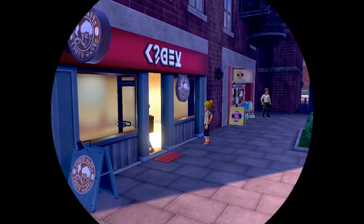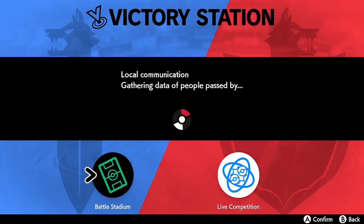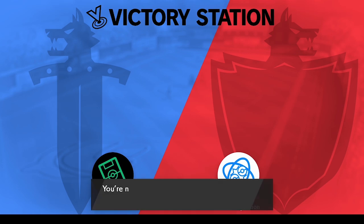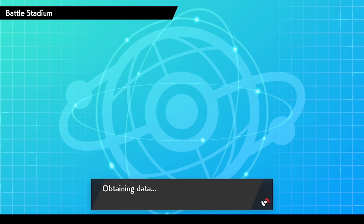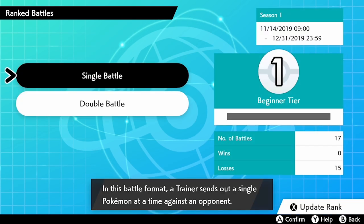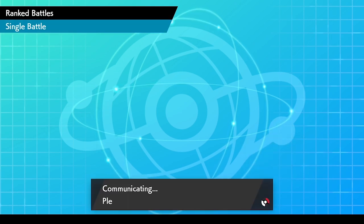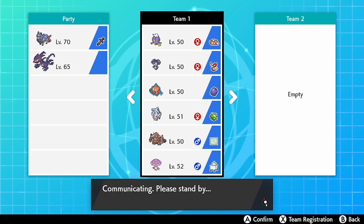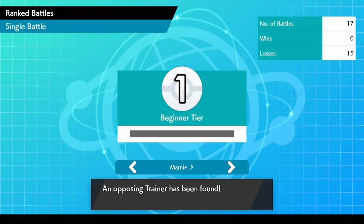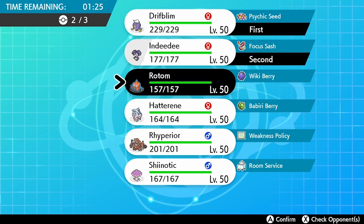Inside the café there's a little trick, because these are daily events. What you want to do is turn on the time skip glitch. Go to your Nintendo Switch home menu and connect to the internet, then go into ranked battles — it has to be a ranked battle. Once you're in, it doesn't matter whether you go into singles or doubles; just search for an opponent.